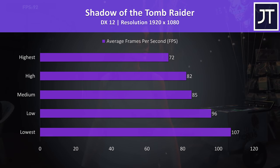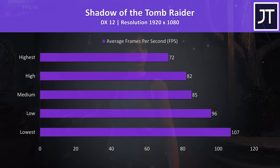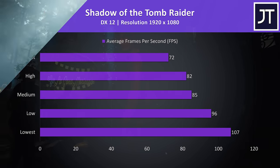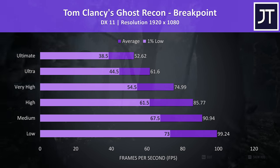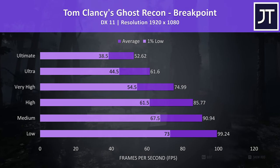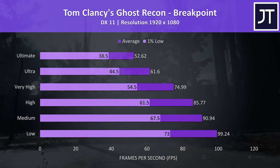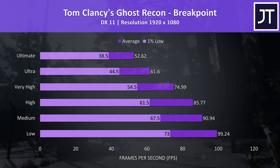Shadow of the Tomb Raider was again tested with the built-in benchmark, and the results were fair — I'll show you how different laptops compare in this game and some others soon. Ghost Recon Breakpoint was also tested with the benchmark tool, and this was another demanding game that was still able to surpass 60 FPS even with the ultra setting preset, with almost 100 FPS possible at low settings.